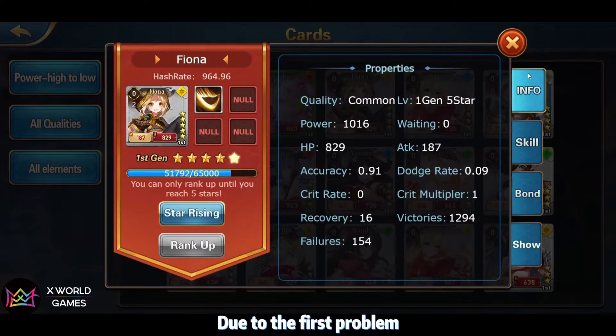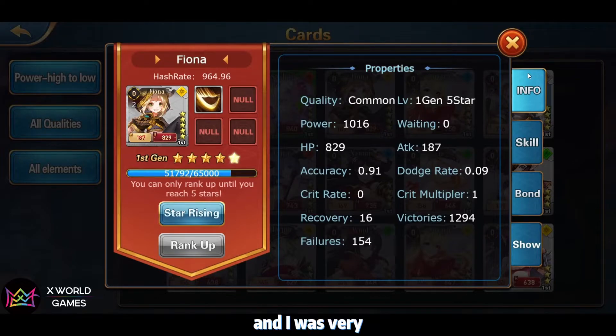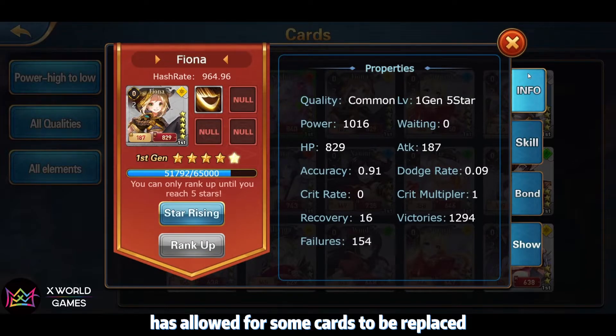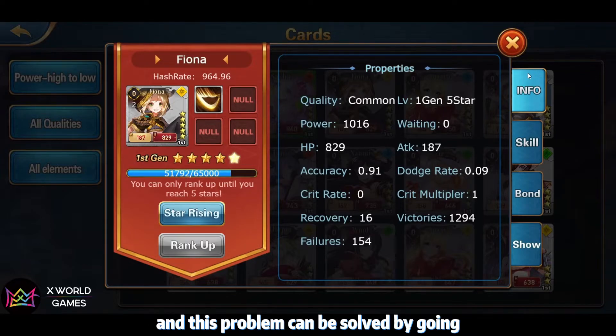Due to this problem, her extra attack tends to be lost in battle. I was very reluctant to swap her out, but she always let me down. However, the nerf to healing heroes from the vision update has allowed some cards to be replaced, and this problem can be solved by pairing her with heroes that improve hit rate.